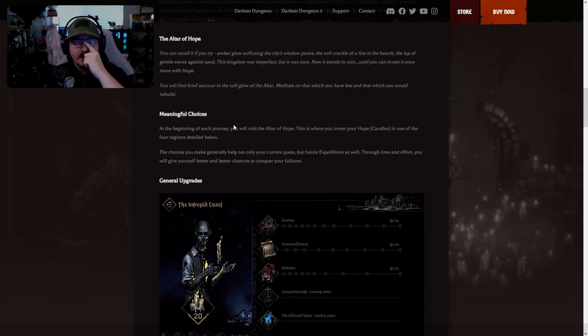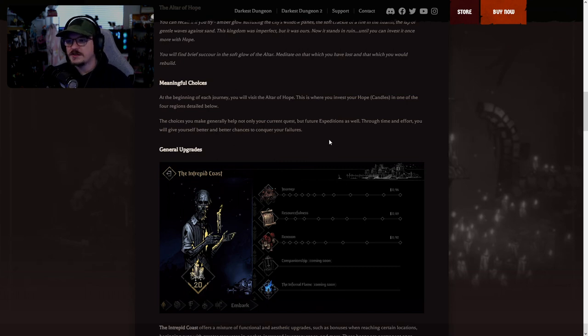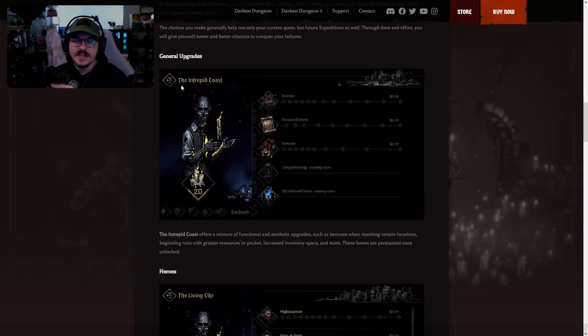The next big thing is the bread and butter of this update: the Altar of Hope. If you're a hamlet lover from Darkest Dungeon 1, rejoice — the Altar of Hope is a meta progression area you visit between runs. There are different areas where you unlock things using candles to make your runs more powerful. These are mostly permanent upgrades to different aspects of gameplay, giving you a better and more powerful experience going forward. There are four different areas you can invest in.